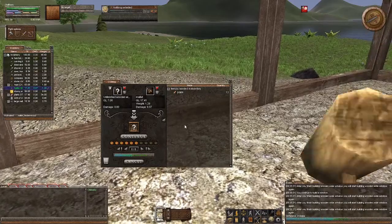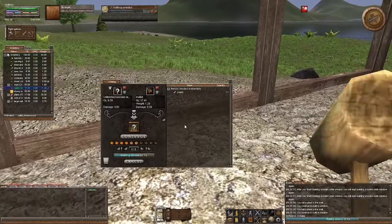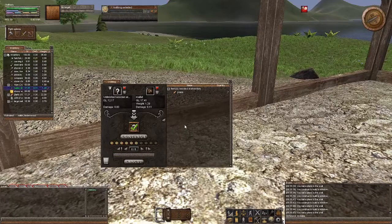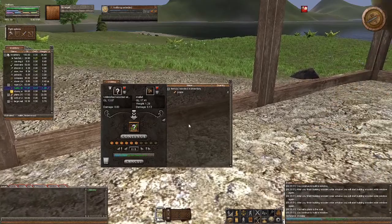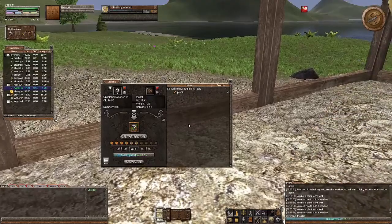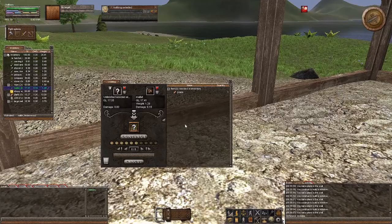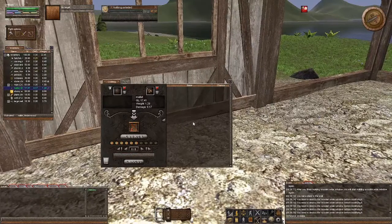I should have enough planks to finish this, and then we'll have to get some more planks. We're getting there. This is not a game you rush through. Even though I have skills and stuff speeded up, it's still a very long playing game. And we've got an achievement — Cavalier skills. And there is our window.